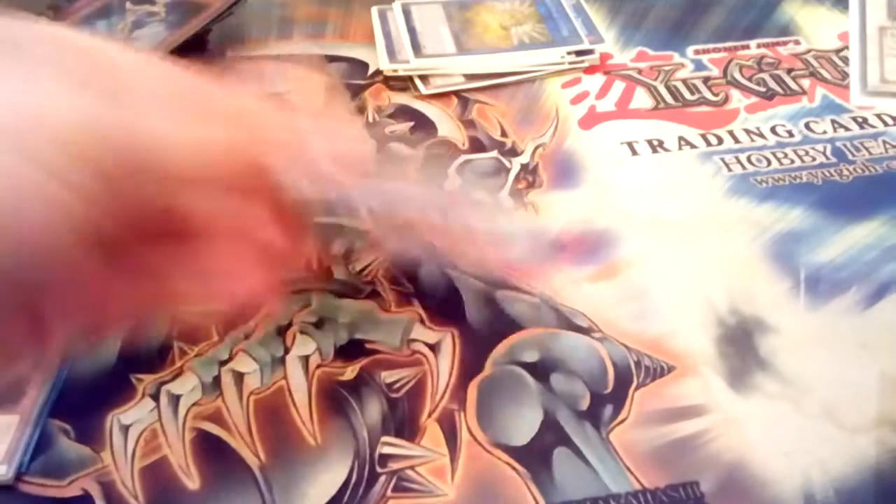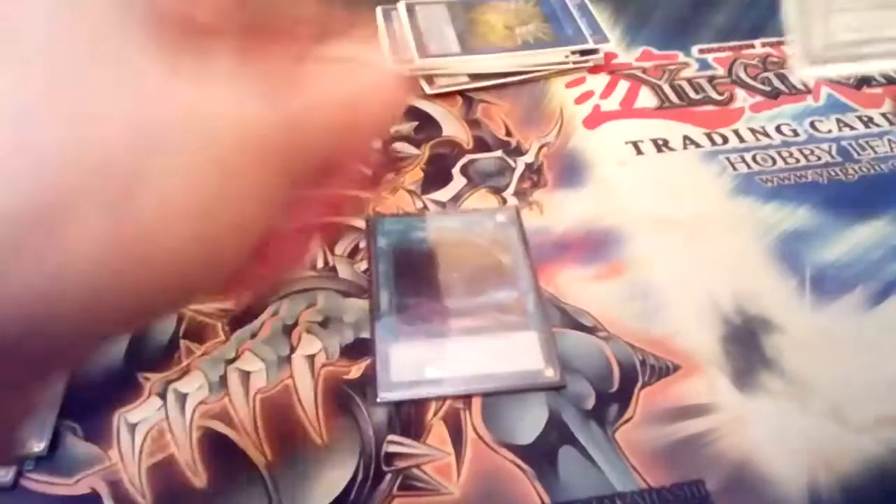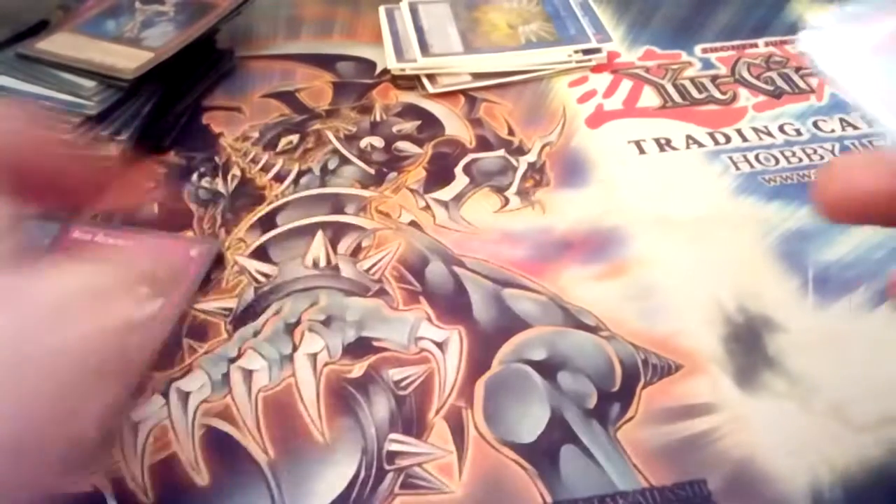Two Eclipse, four Thunder Dragons — so if they've got their Thunder Dragon Colossus out, just flip it down and you can search cards again. Trenade — shuffle back the back row. Red Reboot — if they play a trap, just cut it off.